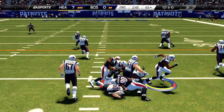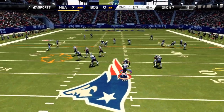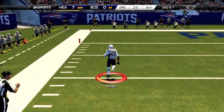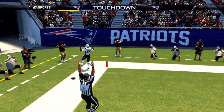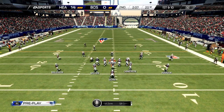Handoff up the middle to Sheldon Richardson, and Richardson takes it down to the 41. Vick steps back for his first throw, throwing it out to LeGarrette Blount on the left side, and Blount's going to take this one all the way for the touchdown — a 41-yard reception by LeGarrette Blount off the screen, and we go up 14-0.